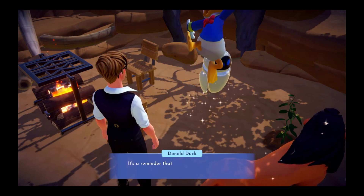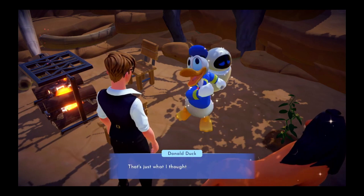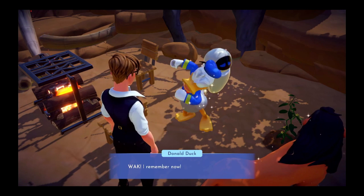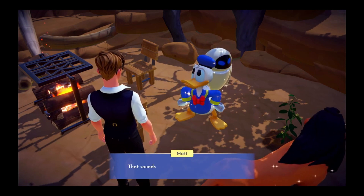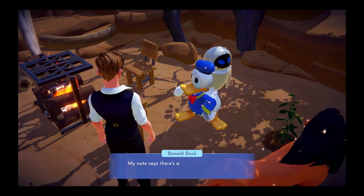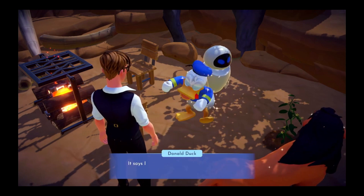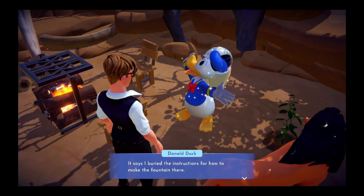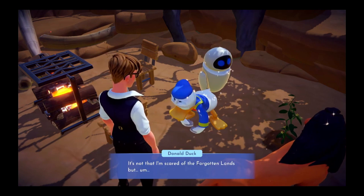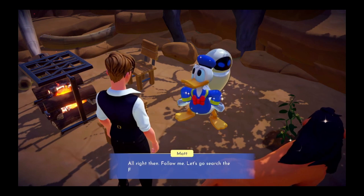What I wanted to be sure to remember — it's a reminder that I was planning to build something in the Forgotten Lands. That's just what I thought — I wonder if it was the fountain we found the pieces for. I remember now — I was planning to build a Dreamlight Fountain. That sounds amazing, so how do we finish it? We have to find the rest of my instructions. My note says there's another campsite in the Forgotten Lands near the ruins — I buried the instructions for how to make the fountain there. You lead the way, Matt — it's your turn to lead. Alright, follow me, let's go search the Forgotten Lands.